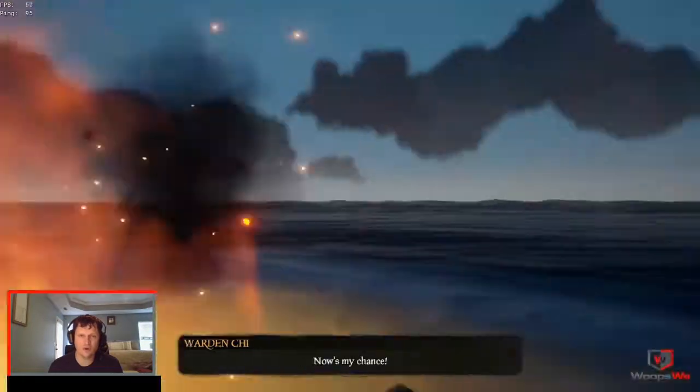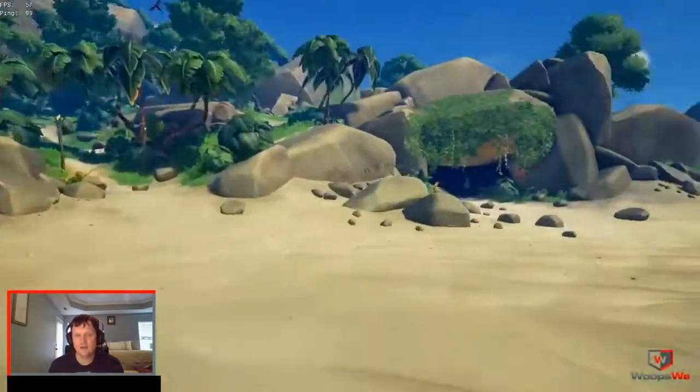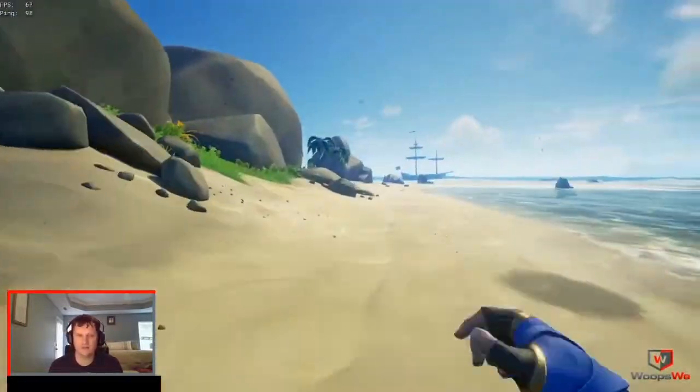Next, he will spawn a big dust cloud. He will generally do this after he spawns the guard, and it makes it very difficult to see. There is a radius to it, so you can run out of it, or you can just fight him in the dust cloud — it's really not that difficult.